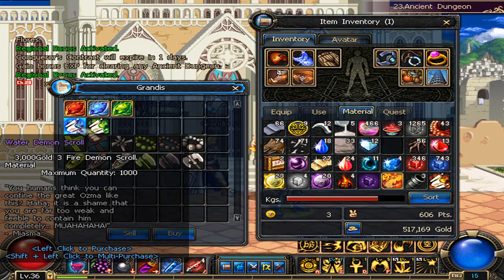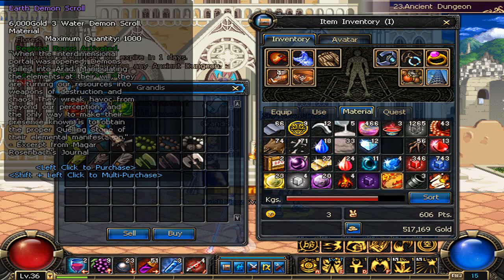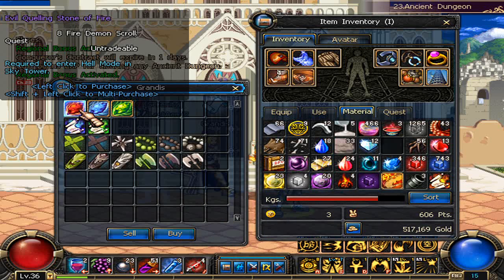You can trade in a certain amount of scrolls to get a higher level scroll, and you can trade in those scrolls to get an even higher level scroll. As of now we only have three demons because Nexon hasn't opened up Northmire yet.